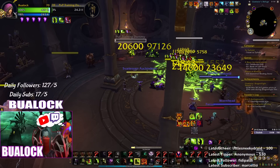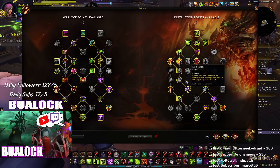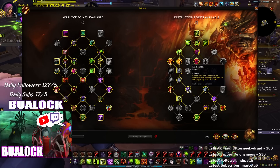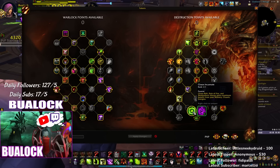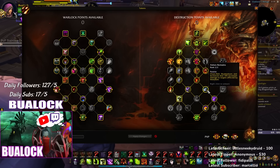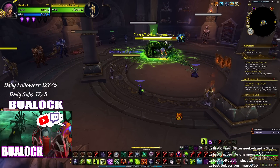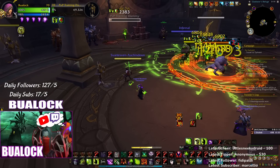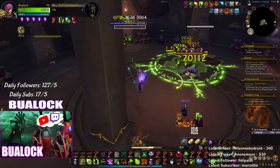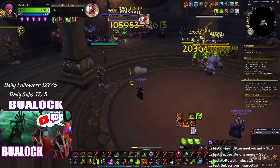For Chaos Bolt specifically: 10 percent damage increase from one talent, another 10 percent from another, plus the 25 percent buff coming tomorrow — that's 45 percent Chaos Bolt damage. Plus Chaos Bolt benefits from your mastery Chaotic Energies on top of that. You can also throw your Infernal for big damage. The rotation is Immolate, Shadow Burn, Incinerate, Chaos Bolt. I already hit 110k Chaos Bolt and I can't wait to hit even bigger tomorrow.